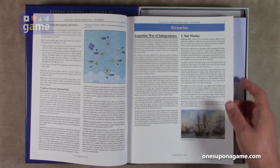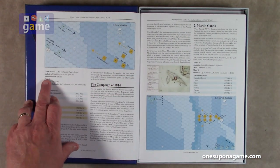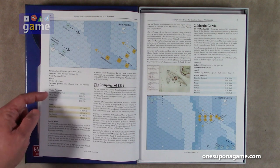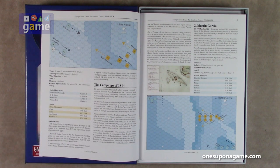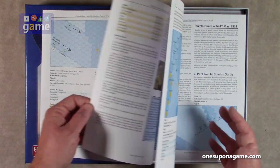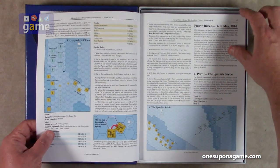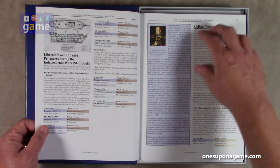The first scenario is San Nicolas. It starts out with some background, and then you get right into it. It tells you which map to use, the wind direction, turns at least 12 but varying based on special rules. It specifies who your ships are for each belligerent — this is the United Provinces versus Spain — where they start, what hex, and what facing. Each scenario guides you through that and gives you a little history of what actually happened, and then you play it out. There's also information on the commanders and admirals, so a lot of history is mixed with the gaming.